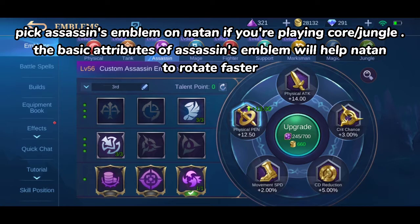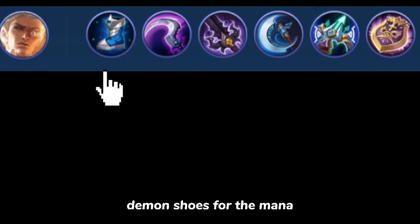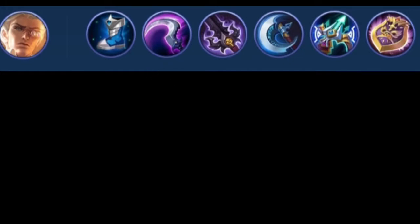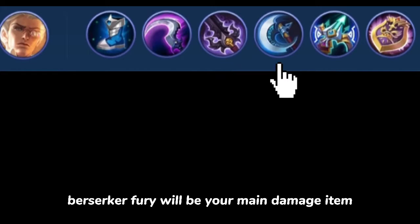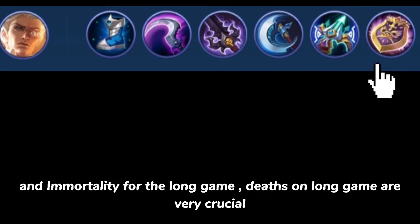This is the build for gold lane Natan: Demon Shoes for mana, Hunter Strike since Natan always spams his first skill and the movement speed and penetration will be good for his passive, Demon Hunter Strike for his passive's extra attack speed, and Berserker's Fury as your main damage item. You can swap in Wind of Nature if there is no physical damage threat, and Immortality for the long game, as deaths in the late game are very crucial.